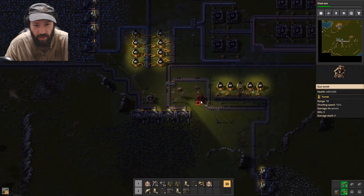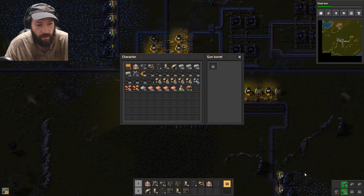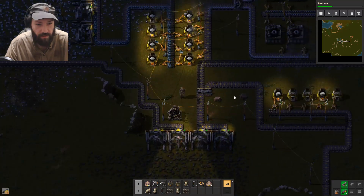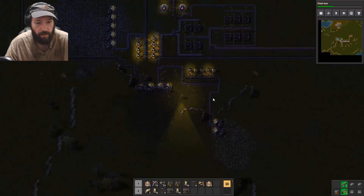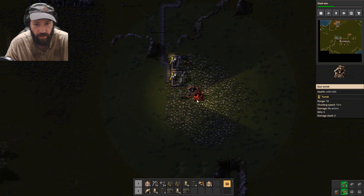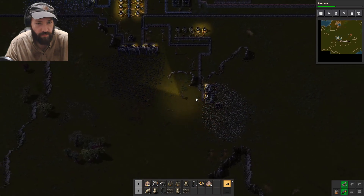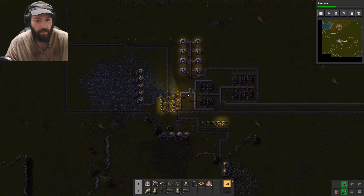So we'll just place a gun turret here for the moment, and then put some bullets in here. And then we need to place another turret like right here, and put some bullets right here for now. Should be okay, I hope.